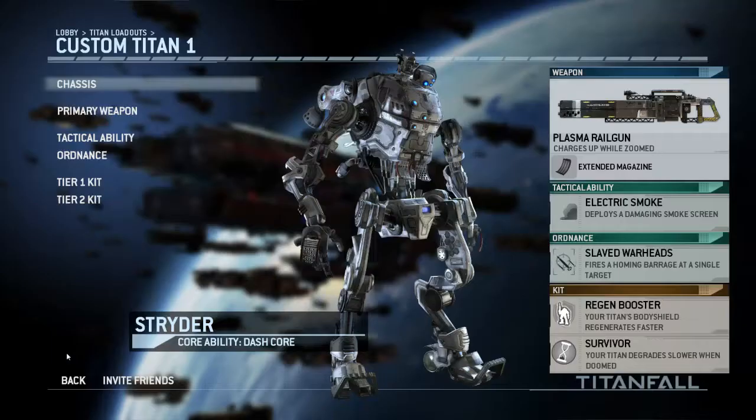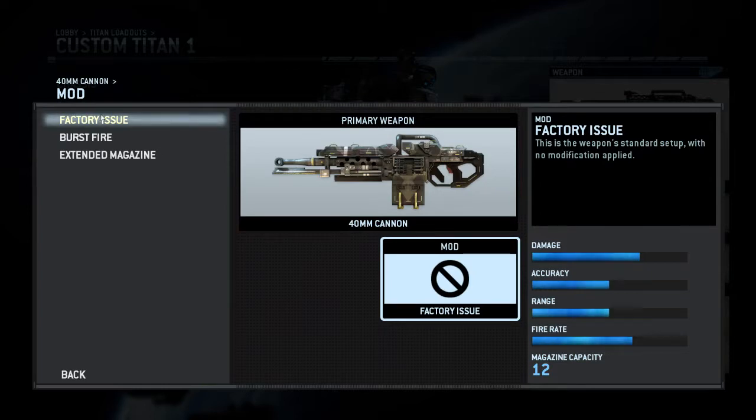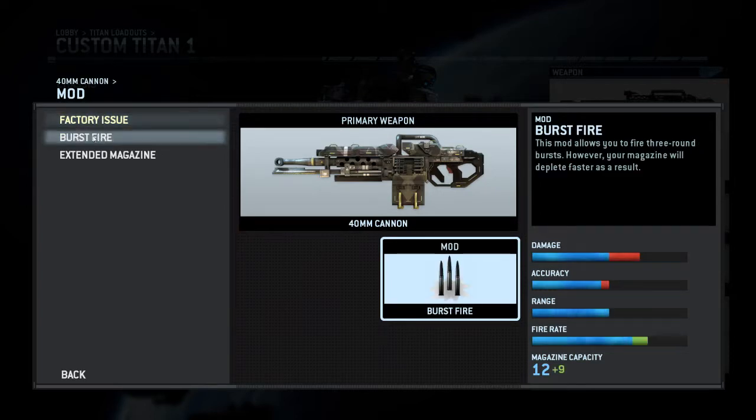That's the three different chassis. Let's check out the primary weapons. First we have the 40mm Cannon, which shoots grenades essentially. The normal mode just shoots a single shell quite rapidly — it's semi-automatic, so you always have to press the button to get the next shot out. The Burst Fire mod shoots three shots in one go and also increases your magazine capacity, so the overall alpha damage if you manage to land all three shots is quite impressive.